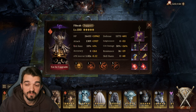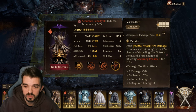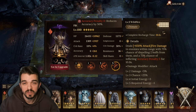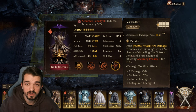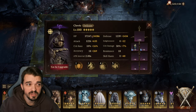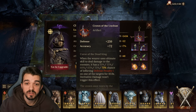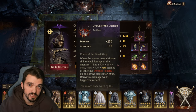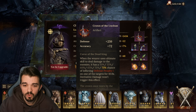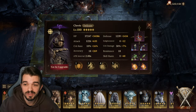The really important ones: I have Finra. Finra needs at least 220 Accuracy to dispel those debuffs. He's gonna be the dispeller — he's gonna dispel two buffs and dispel those debuffs every turn. Then we have Clovis. Clovis is going to apply a Defense Penalty and also an Attack Penalty, because we really need it.